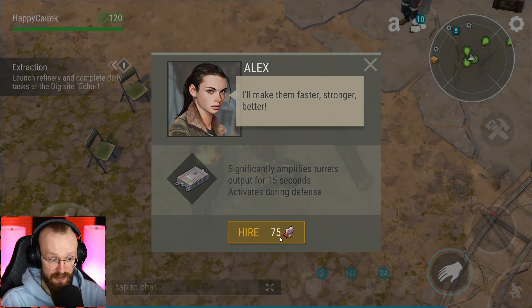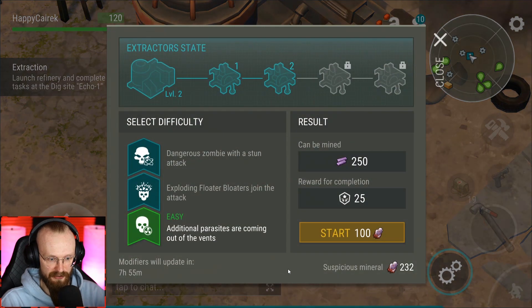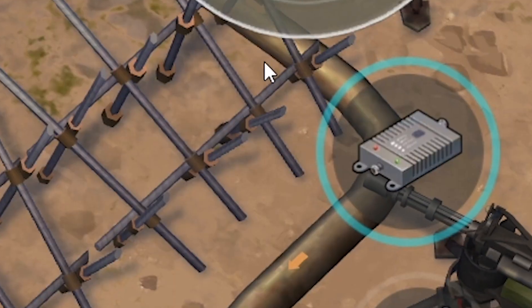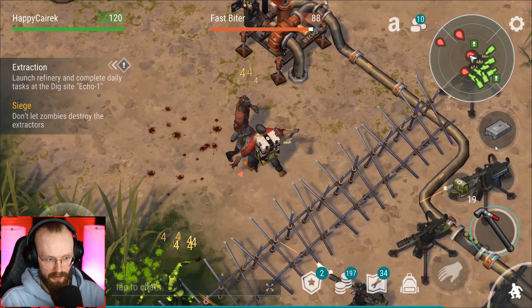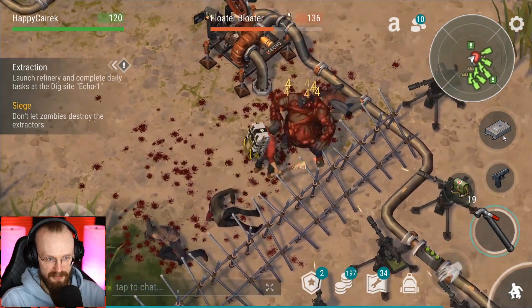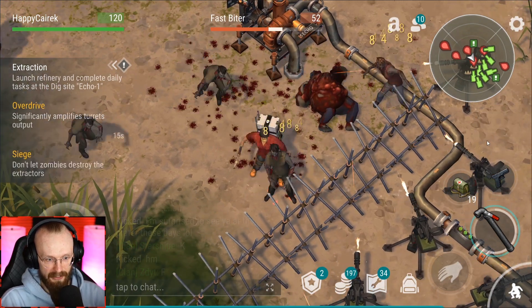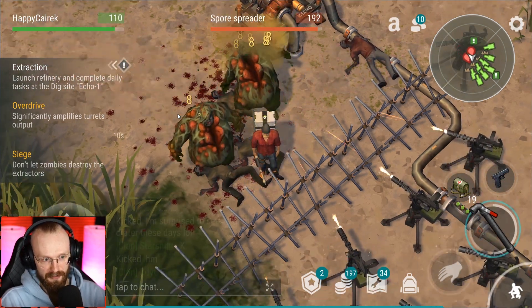Let's hire Alex because she's kind of useful — she increases turret output for 15 seconds. I'm pretty sure turrets will do double damage instead of four, they'll do eight. Don't forget to activate it — it's on the right side close to your weapons. As soon as more zombies spawn I'm going to activate it, because the buff lasts for 15 seconds and the first wave is quite easy, so let's wait for the second wave. Here go, more of them are coming in — I'm going to activate the turret buff. It says amplify for 15 seconds, and as you can see these turrets are doing a lot of damage now.